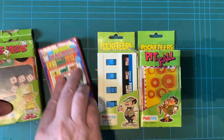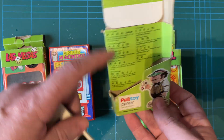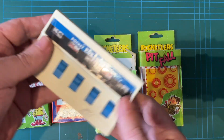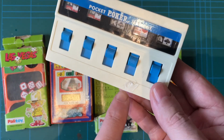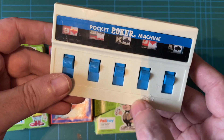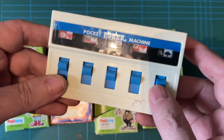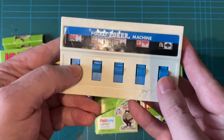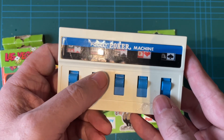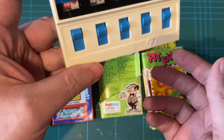Next we've got Poker. The box isn't the best on that one, but for what I paid - it does seem to have a bit of melting damage there. I thought it might have been glue or sellotape before, but it looks like it's been melted. Never mind - this is basically Poker, and it does lock into place.